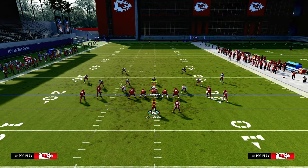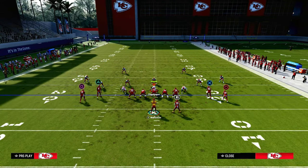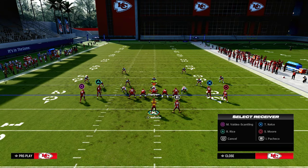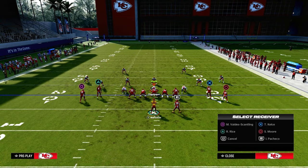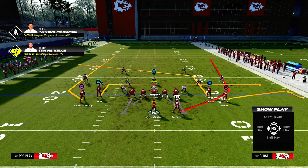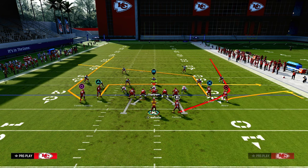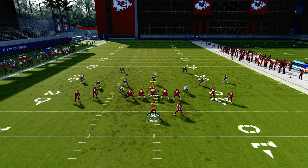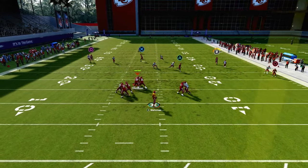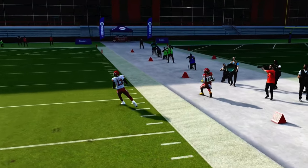From a man-to-man send-three perspective, this wheel route is one of the best routes to attack it. If you utilize a standard running back wheel — slightly different than the one in the play — you'll notice the difference. The running back wheel is the main reason we're calling this play: it's our base play, and we have this really nice wheel route on both sides. Watch the running back cut up — he absolutely roasts a linebacker in man coverage.